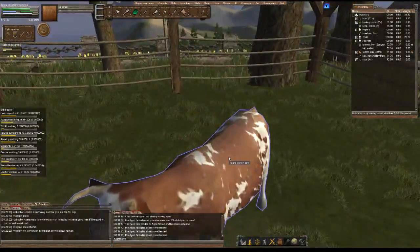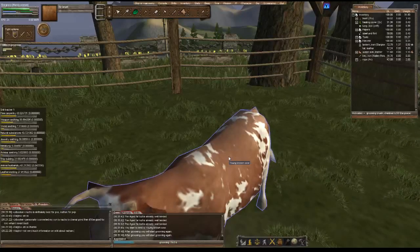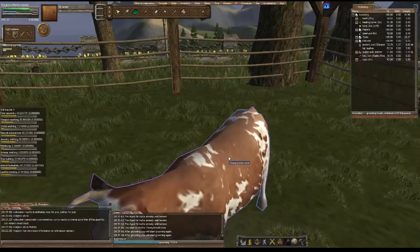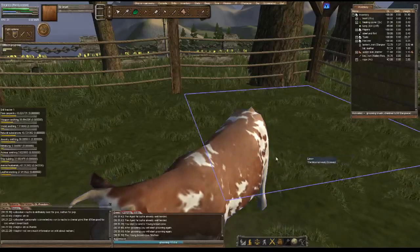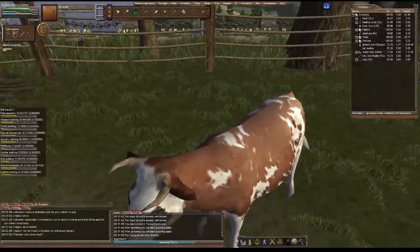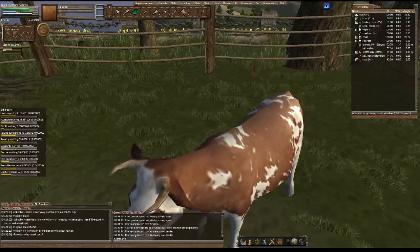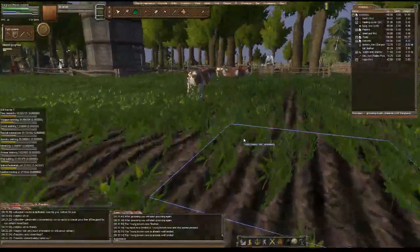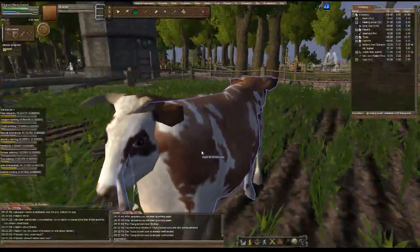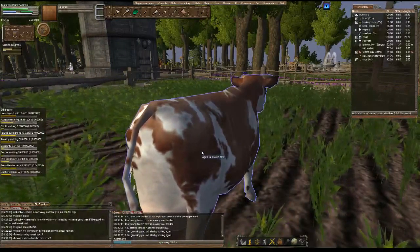I've been playing for probably about six years now, off and on, and none of my characters are even close to having a hundred in a skill — that's the cap you can get. To get a hundred it would literally take at least a year of dedicating yourself to that one skill. For example, weapon smithing — I've been working on weapon smithing for two years now and I think my skill is around 50. It's one of the slowest skills to level up. You could work on it eight hours a day, seven days a week, and it will still level up incredibly slow.